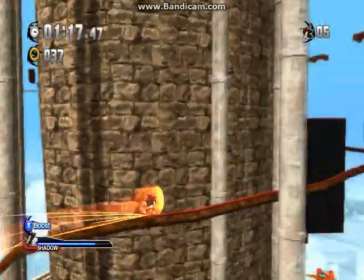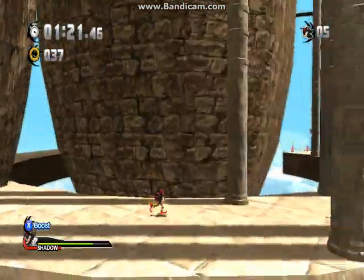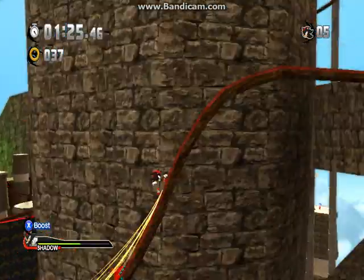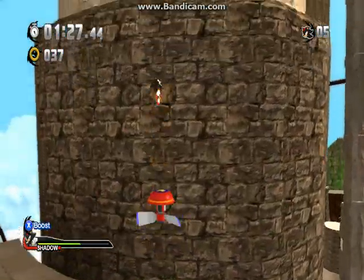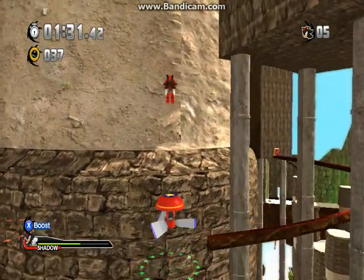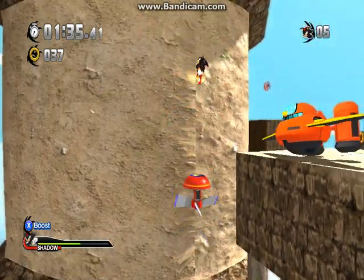Right here, this part of the level is really annoying. Basically, if you can get on the upper route like I was trying to do, then you can do this level much easier. Unfortunately, I fell off. It's quite hard to land on that — I kept stomping in the wrong direction. It is easier just to homing attack on these, though sometimes stomping can be a little bit faster to get through.